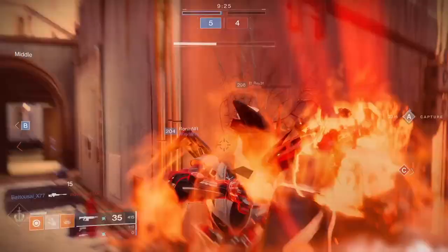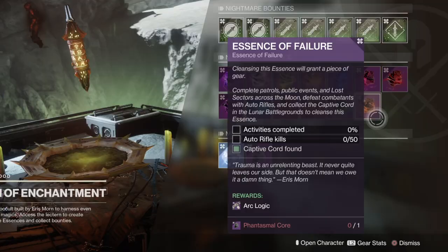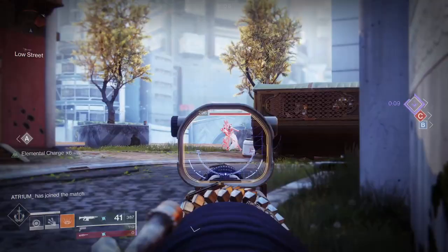It's just been reissued with a fresh perk pool. To get it, it can drop from Hound activities like the Pit of Heresy, but the best way to farm it is by picking up the Essence of Failure quest from the Lectern of Enchantment on the Moon. You unlock the Lectern by playing through the Shadowkeep campaign. For this quest, you have to find a secret item on the Moon. If you need it, check my guide for it down in the description.